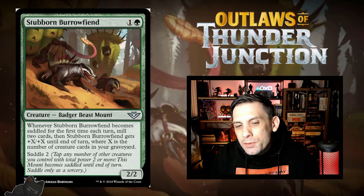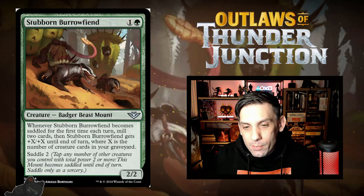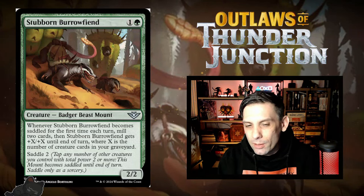Next up, we've got Stubborn Burrow Fiend — two mana for a 2/2, one green and one. It's a Badger Beast mount, and whenever it becomes saddled for the first time each turn, you mill two cards, and then it gets +X/+X where X is the number of creature cards in your graveyard. It also saddles for two. A 2/2 for two is fine, and the fact that it can get buffed based on how many creatures are in your graveyard means that buff is going to grow and grow as the game goes on, assuming your stuff doesn't get exiled. Also don't discount being able to mill two cards — that's going to matter if you have a way to interact with your graveyard, and it also helps put stuff in the yard to make the plus X plus X that much bigger.